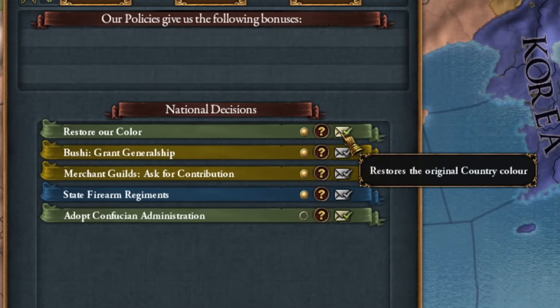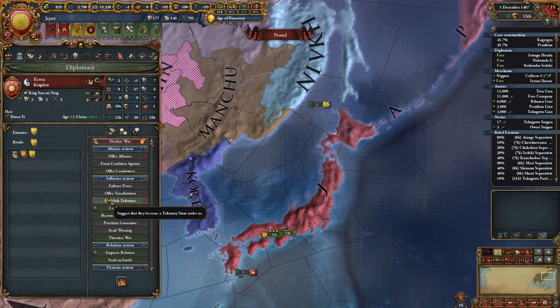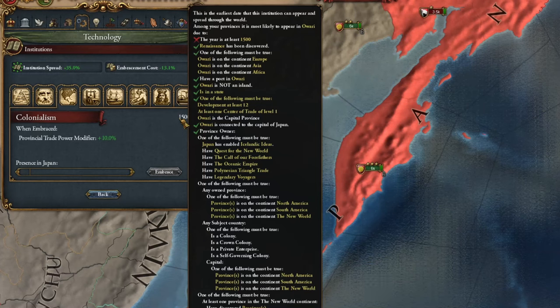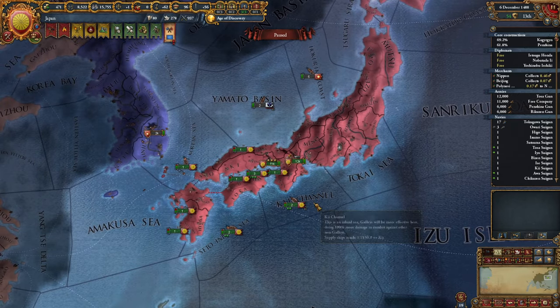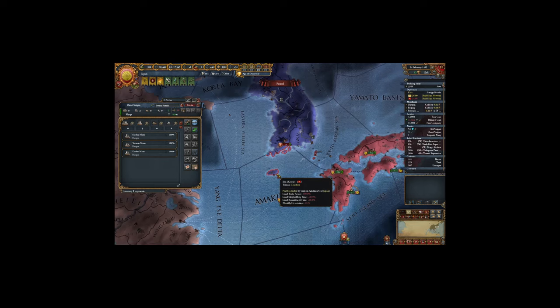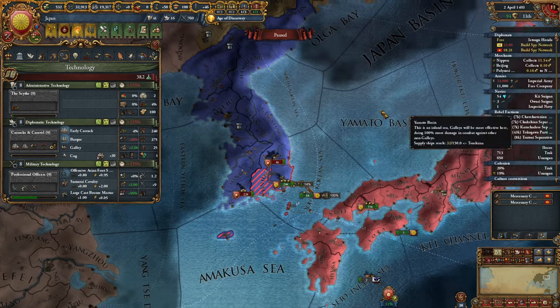I'll restore our color for better thumbnail appearance and upgrade my advisors to at least level 2. Korea is no longer a Ming tributary so I can attack them. There's a great festival in Kyoto, and as Japan we meet all the conditions for colonialism to appear — fingers crossed, or at least give a thumbs up. I'm preparing for war with Korea and China and upgrading trade to maximize benefits from Nippon. I attacked Korea for the Jeju province. The birth of colonialism — for the first time it's not the Europeans discovering America.